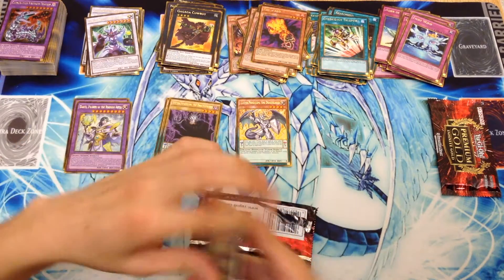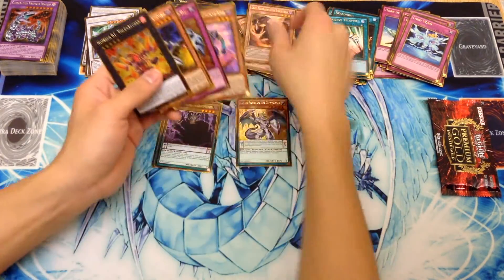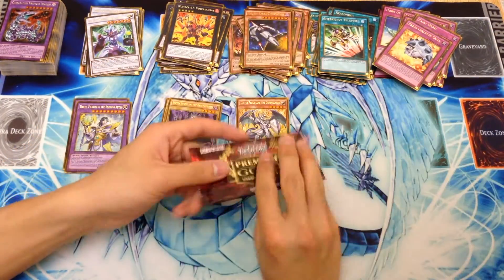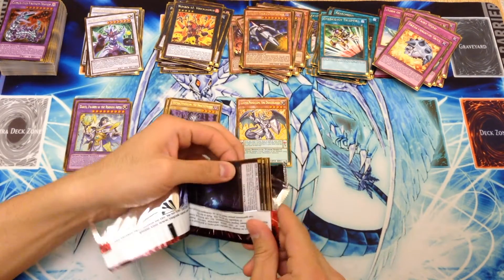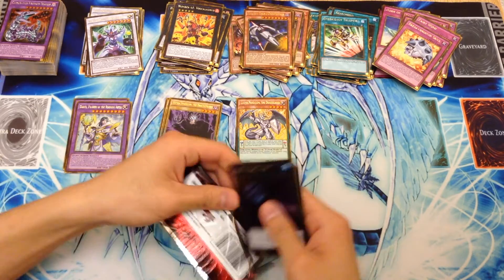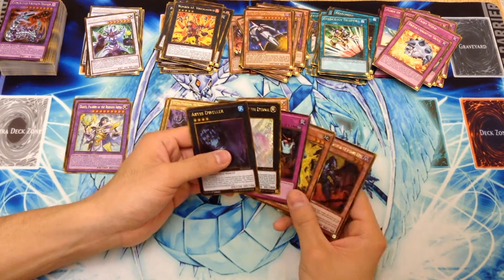Volcasaurus, Dart Destroyer — nice — Breakthrough Skill, Magical King Moonstar, and Graf. Very good pack right there. And our last pack of the day. Let's see if we can pull something really cool. We have here — if I can get it out — an Abyss Dweller, a Beatrice — which is fantastic — Mistake, Junk Changer, and Drag.